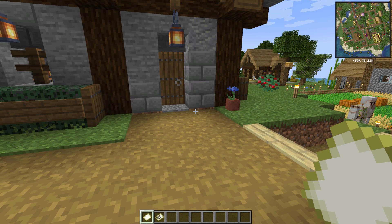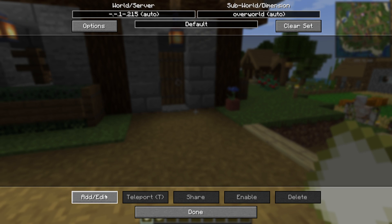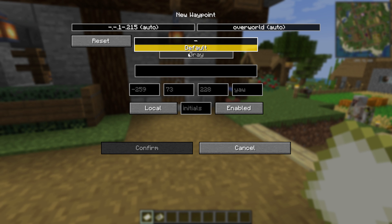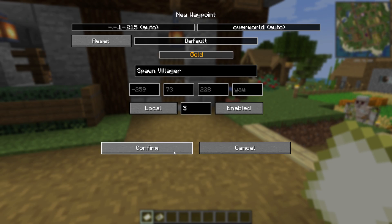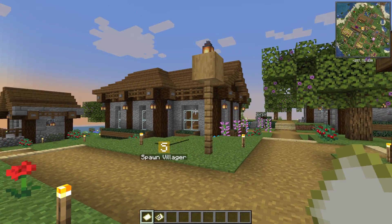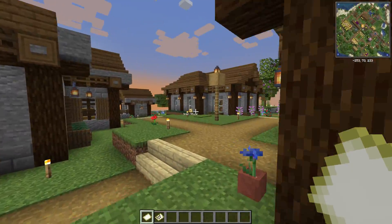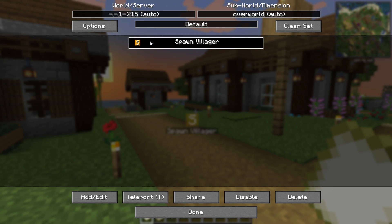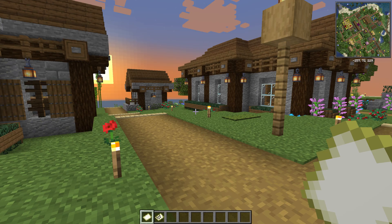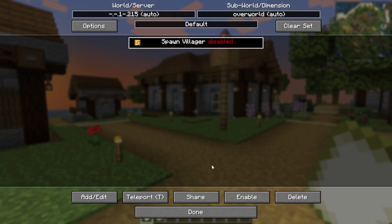There are also waypoints. To access them, press Y and go to Waypoints. You can add waypoints — for example, 'Spawn Village' — and assign a color like gold. Once confirmed, the waypoint will show on your minimap and also in game. It shows through blocks, so you can see it from a really far distance. You can also disable waypoints by clicking Disable in the waypoints menu, and re-enable them whenever you need them.